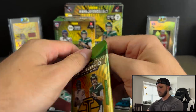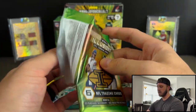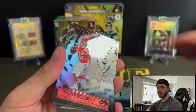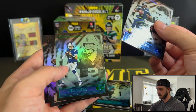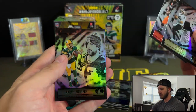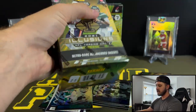Last pack of this blaster — let's see what we can get. I believe you can actually pull autos out of here, it's just very, very tough, just like any retail product. Russell Wilson — that's the Stardust, I think. Carson Wentz — two guys that are on different teams now. Ian Book and Mr. Rogers. Okay, next blaster.